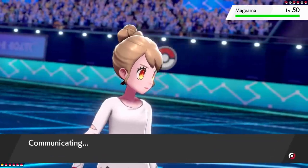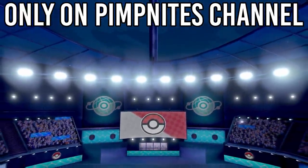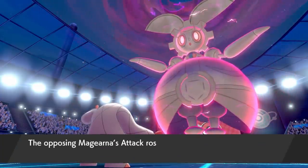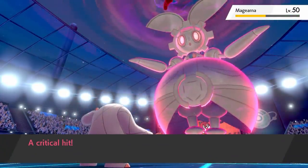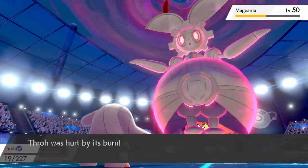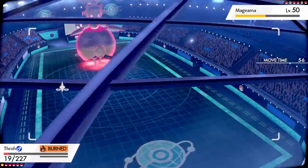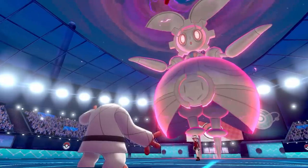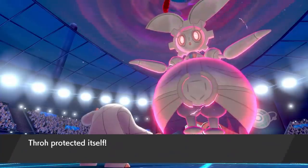I was flabbergasted — how did they already have a Dynamax without doing the Dynamax animation or pressing the button? My only real play was Storm Throw. Then in Dynamax it used Shift Gear — the animation was so fast you couldn't even see it. This thing can use normal moves while Dynamaxed, it's not forced into using Max Moves. It can use Shift Gear — this is absolutely broken. Throh is down to 19 HP, and I'm going to get destroyed.